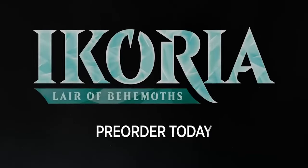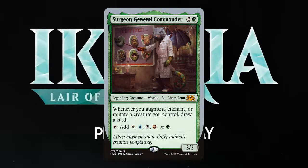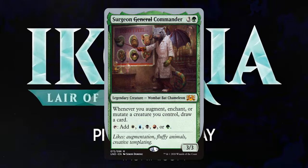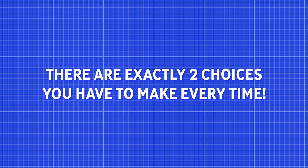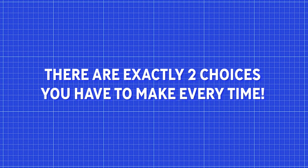Mutate was introduced in Ikoria — technically it was unsanctioned first, but Ikoria was the first official set. It's meant to show the merging of creatures on the plane of Ikoria. Mutate gives you two choices that you'll have to follow in order, and they are the same choices every time.